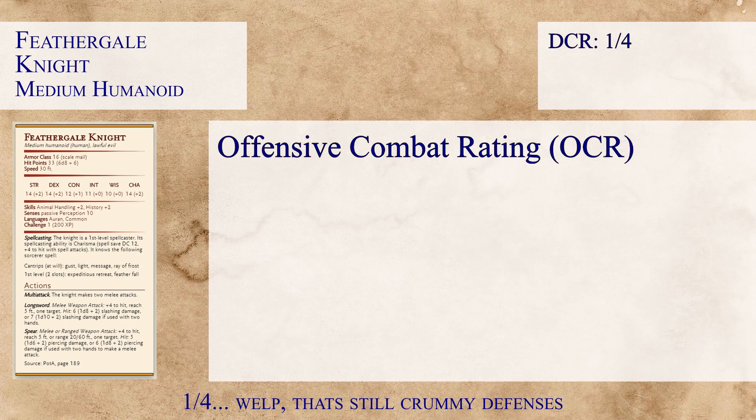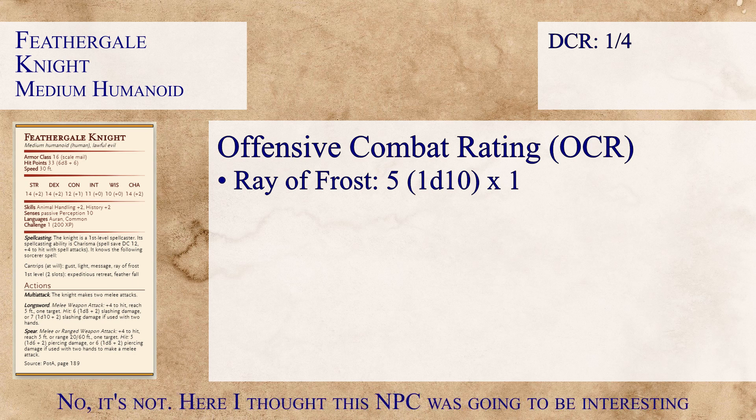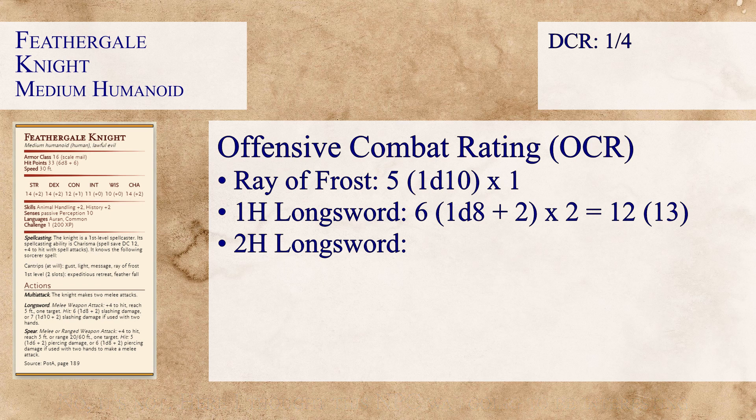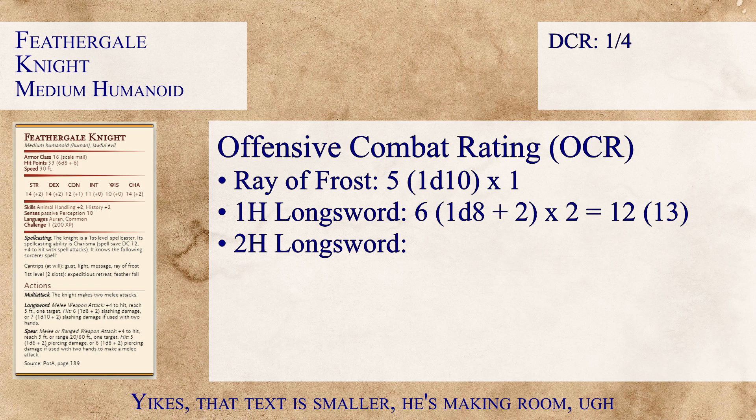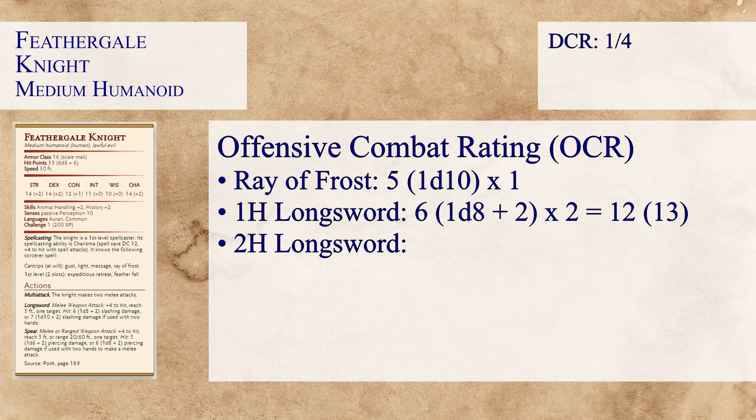Now we get to the OCR, and this is where things take a little while because the Feather Gale Knight has many different attack options. Starting with spellcasting — it can only use Ray of Frost once per round, dealing an average of 5 points of damage from its 1d10. That's not a great amount of damage. Moving on, it's also carrying a longsword that can be used one-handed or two-handed. At one-handed, the longsword deals 6 damage on average, times two attacks per round due to multi-attack, equaling 12 — but actually 13 damage per round, which I'll discuss in the notes.